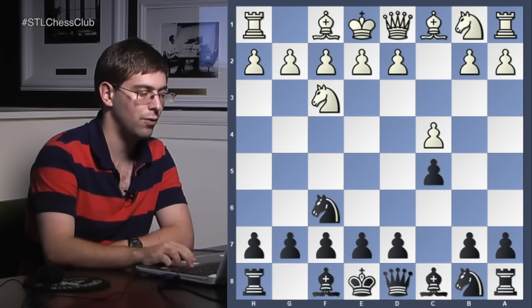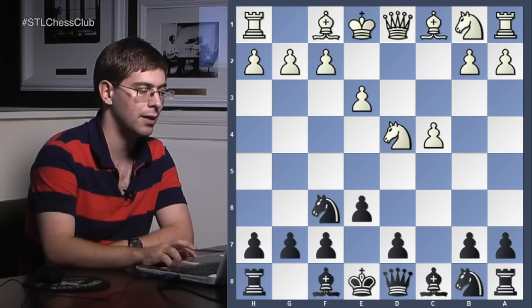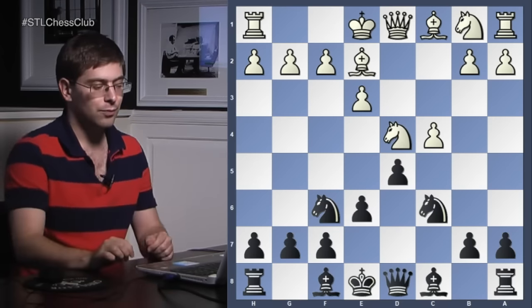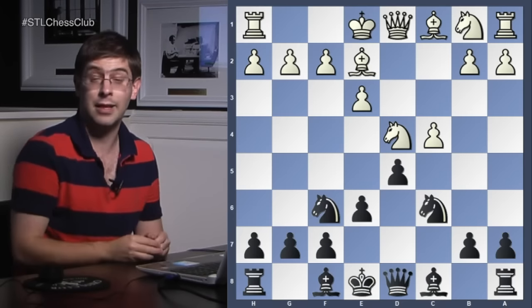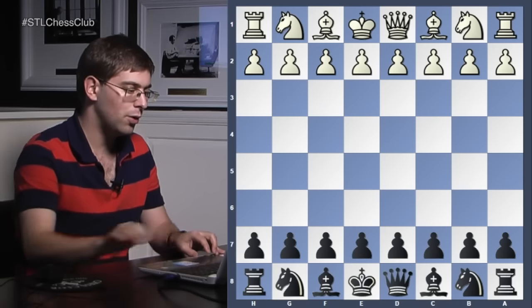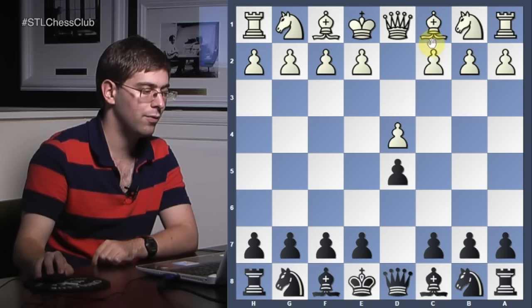Knight f3, knight f6, c4, c5, d4, c takes, knight takes, e6, knight c3, bishop e2, d5. Now you might argue as a viewer that this is not the Tarrasch. Well let me show you a different move order. d4, d5, c4, e6, e3, knight f6, knight f3, c5, c takes, e takes, bishop e2, knight c6. We are here already.